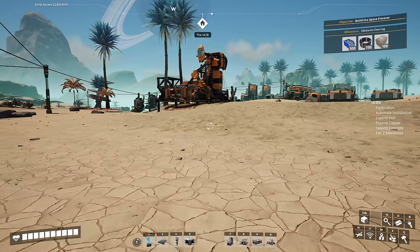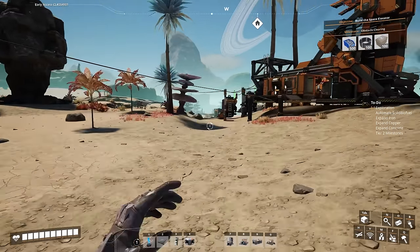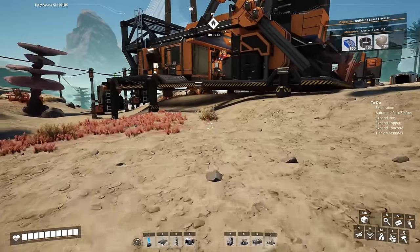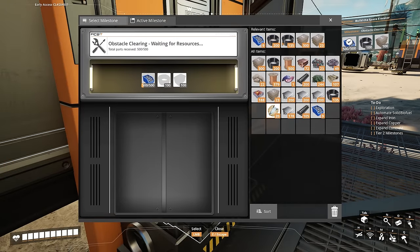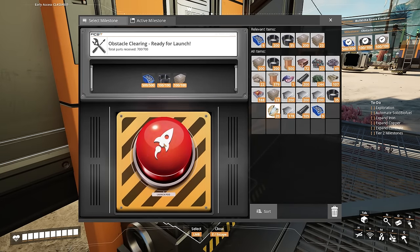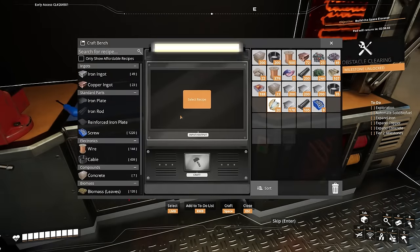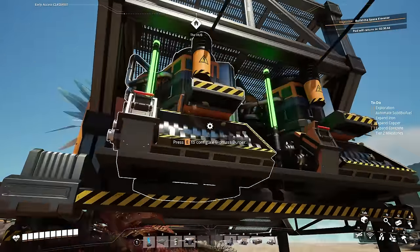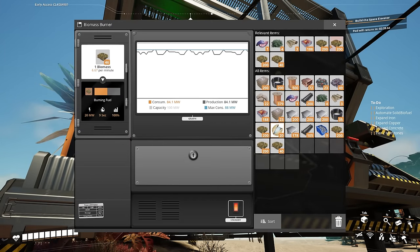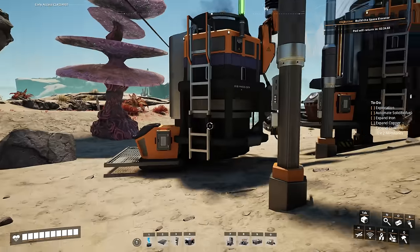We'll send that milestone off. After that, we're going to convert the leaves and wood into biomass. So we're going to head back to the hub and send this off right now. Now that we have the biomass crafted, we're just going to top up pretty much every single one of these biomass burners.